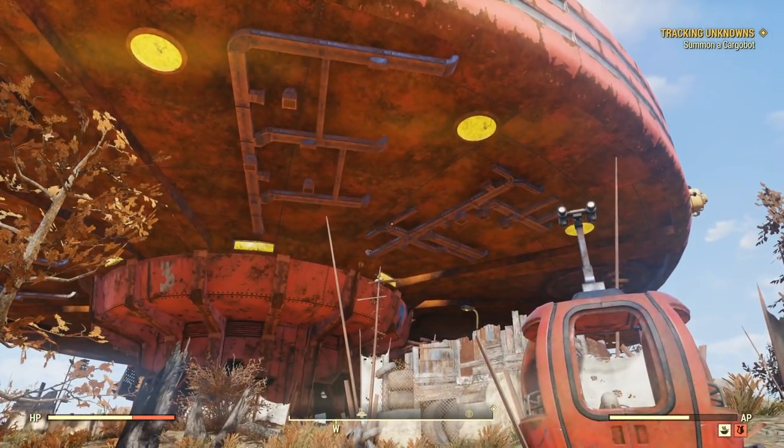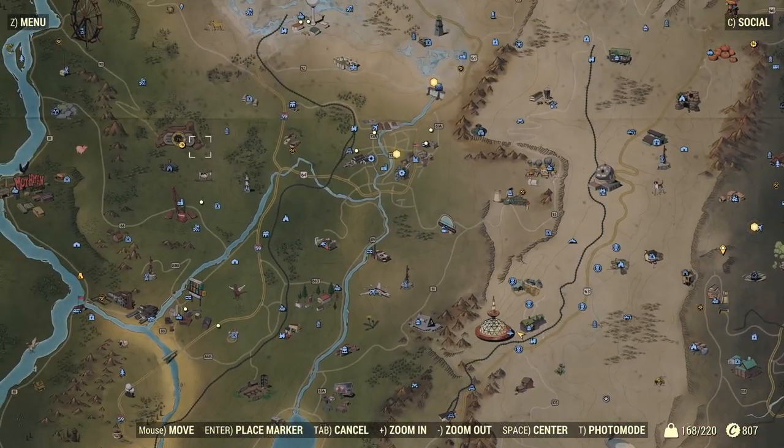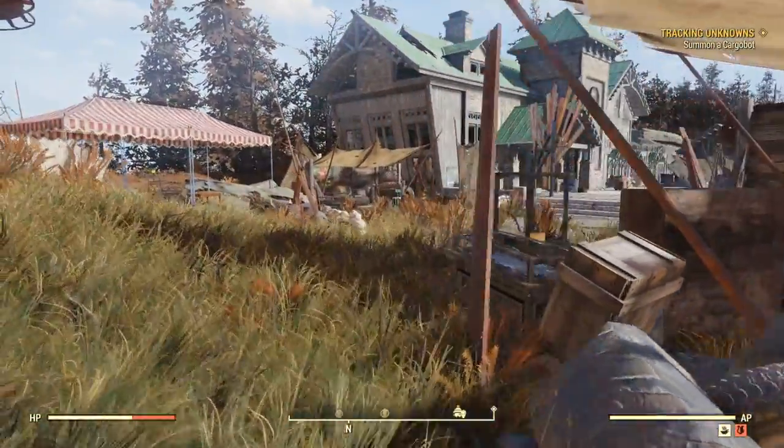Where you're going to want to come to get your steel inside Fallout 76 is a place called Top of the World, located right here on your map. For those of you who need Vault 76 for reference, here it is, way over here. So once you're at Top of the World, it will look a little something like this, and what you're going to want to do is just follow the path I take here.